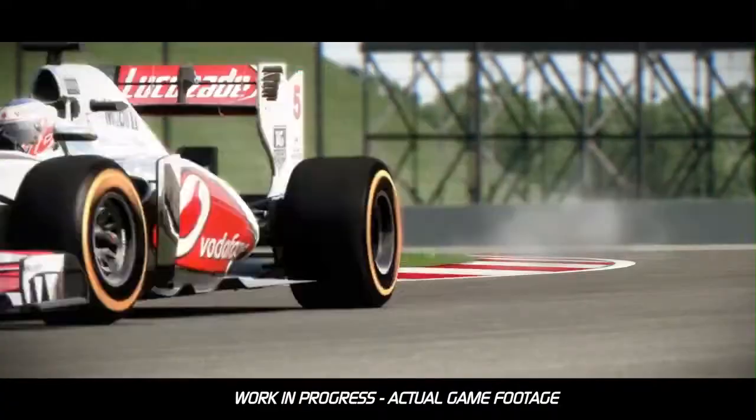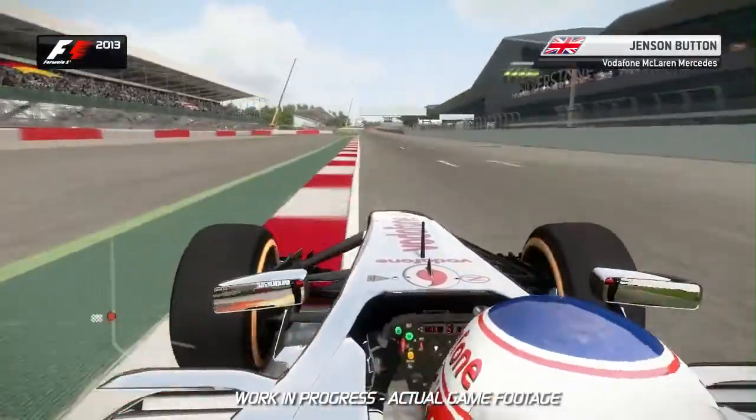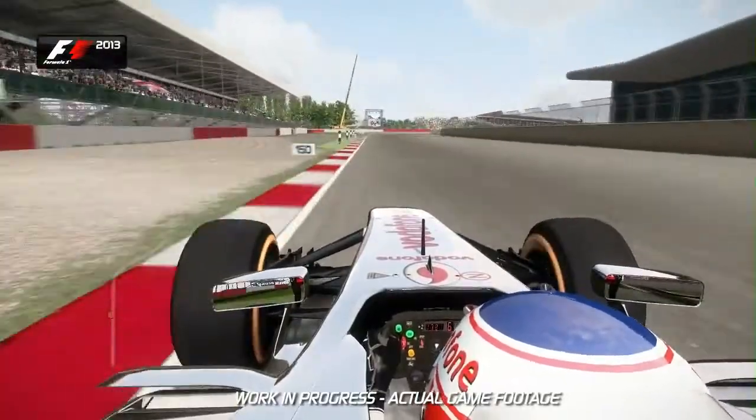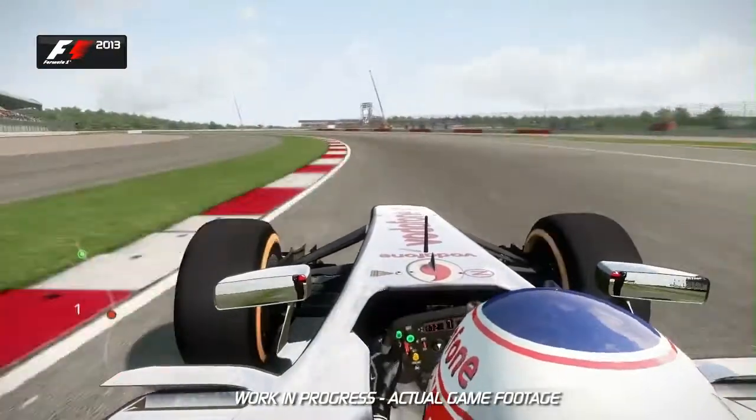Okay, here we are. Sunny Silverstone. Use all the track that you can and the exit kerb as well onto the start-finish straight and the run-up towards Turn 1. Don't lift off. Come qualifying, you know you've got the car there for you with all that downforce.